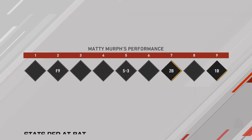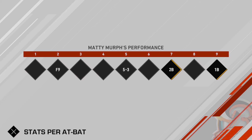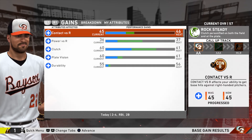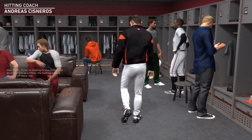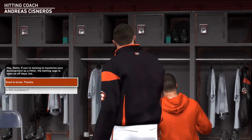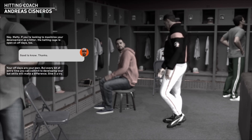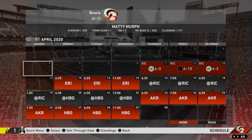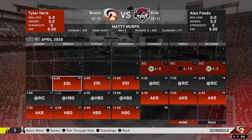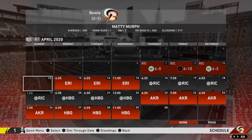Yeah, we got to go back to the clubhouse now. I think that this series is over. But so far so good - a good start for Matty Murph. We will see what we got to face next. Our attributes are going up very, very nicely, going up very steadily. We are going to be doing a little thing - if you're looking to maximize your development and hitting, batting cages are open on days off too. Good to know - I would love to know when the batting cages are open. I can get more batting practice. The series is over, we get to play the Erie Sea Wolves I believe - that is going to be in the next episode.